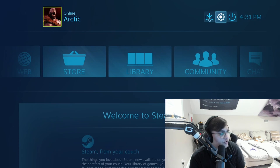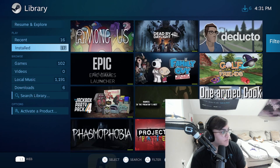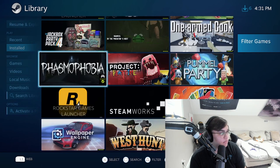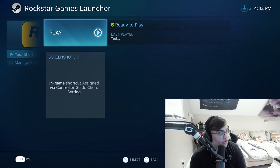Back in Steam, open your library — mine shows up under 'Recent' since I already tested it, but yours will be under 'Installed.' Your Epic Games Launcher will be there too. So if you have Fortnite, Untitled Goose Game, or anything compatible with a controller in Epic, you can launch it this way.